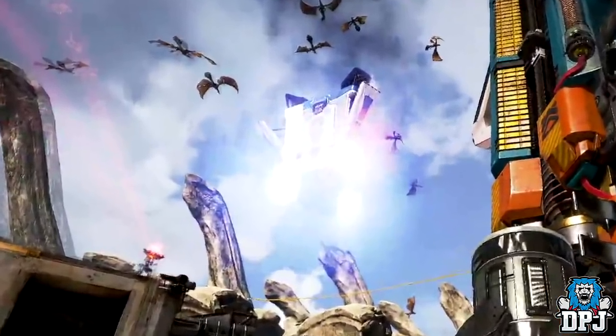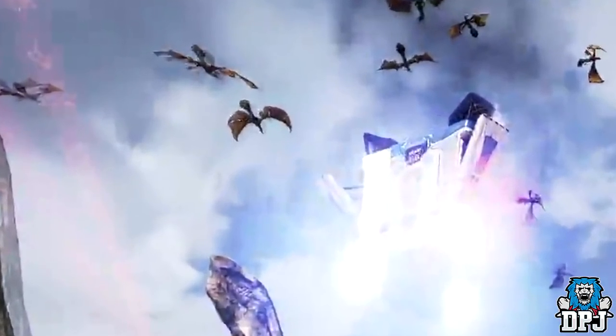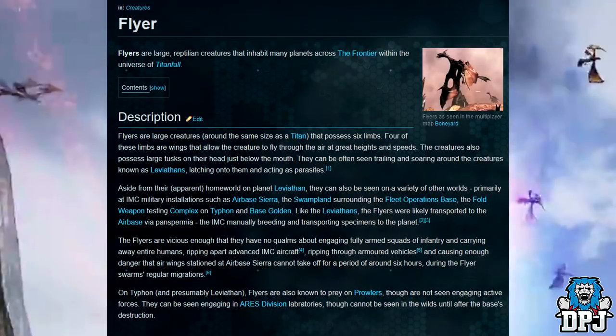So these are what many people are calling dragons, but they're actually known as flyers. These flyers are something Titanfall fans will be very familiar with, as within Titanfall is where we first saw them. Flyers are large creatures around the same size as a titan that possess six limbs. Four of these limbs are wings that allow the creature to fly through the air at great heights and speeds. The creature also possesses large tusks on their head just below the mouth. They can be often seen trailing or soaring around creatures known as the Leviathans, latching onto them, acting as parasites.